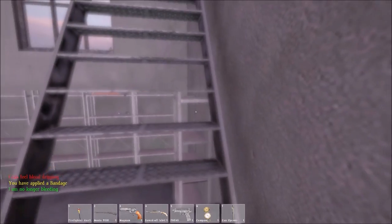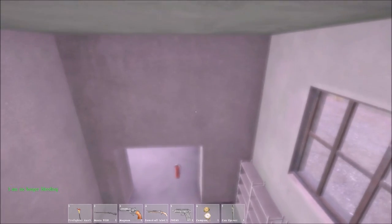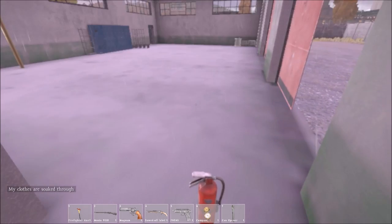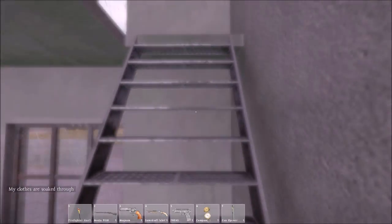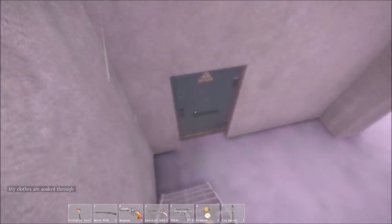So I'm in the fire station and I'm on the stairs here. What I'm going to do is jump off these stairs and see if I can break my legs. Did you see that flash? That was an indication that I was getting damaged, but that was about as high as I could go, I think. So that's no good — we need to find another building.